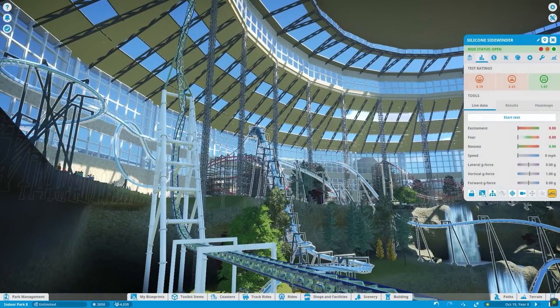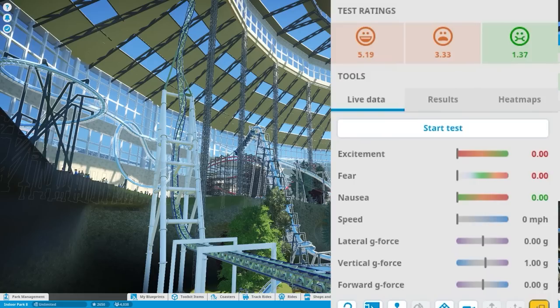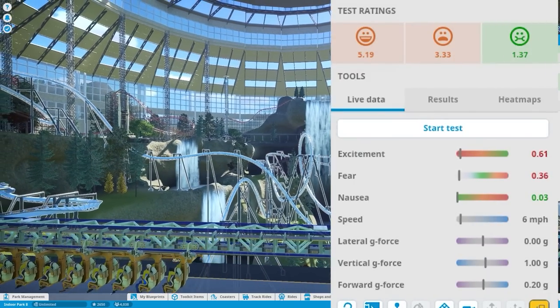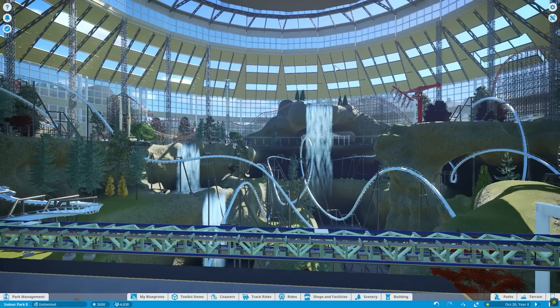What are the stats for the Silicone Sidewinder? Excitement 5.1, fear 3.3. How is this the least scary ride out of these three coasters? That's wild. Silicone Sidewinder — I almost want to make you scarier.